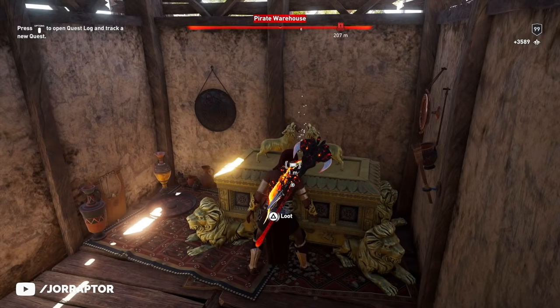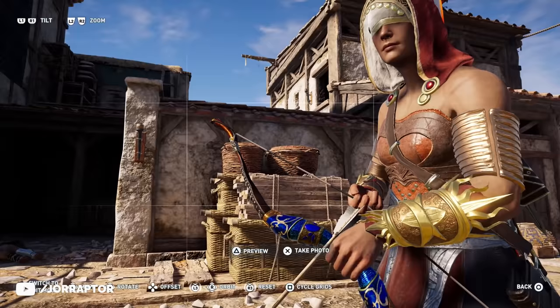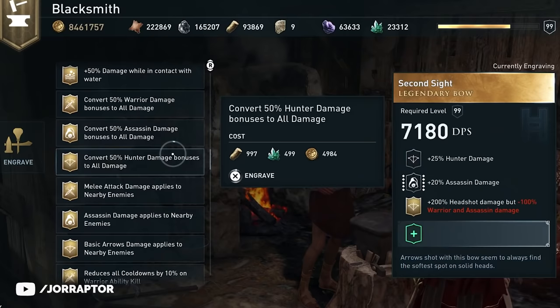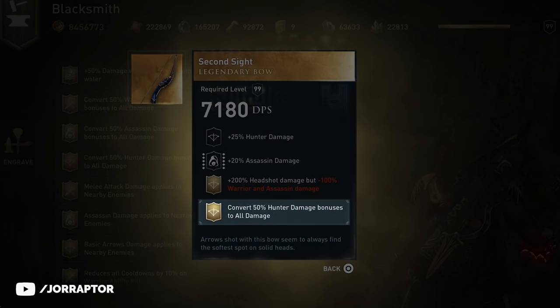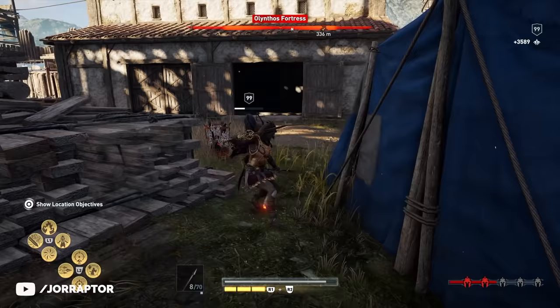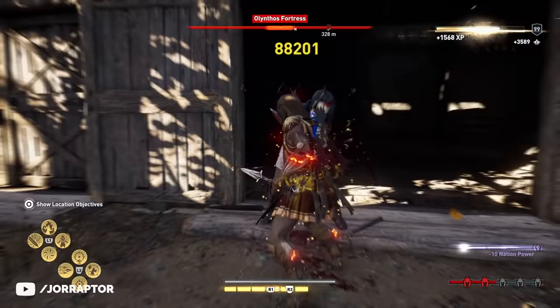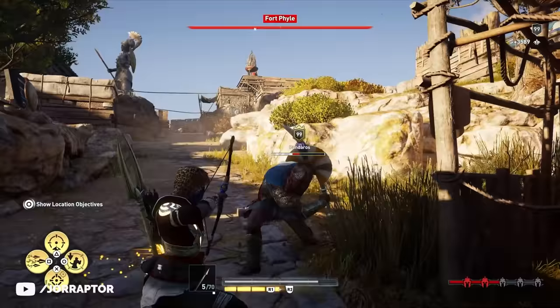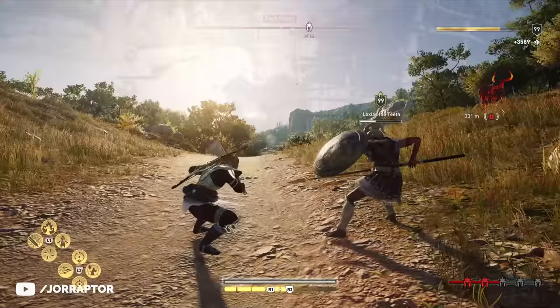The look is not unique, just like the other free legendaries, but it does come with an interesting perk: it increases your headshot damage by 200% in exchange for minus 100% warrior and assassin damage. What I did is immediately put the 'convert 50% hunter damage bonuses to all damage' engraving on this weapon from the Atlantis DLC episode 3, so I still get some extra warrior and assassin damage. On nightmare difficulty I was still able to do decent melee damage, but with a hunter playstyle you mostly want to use melee weapons for adrenaline regeneration, so using a dagger is great for that.